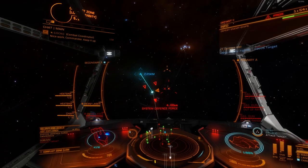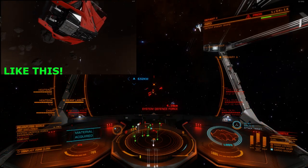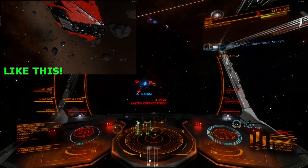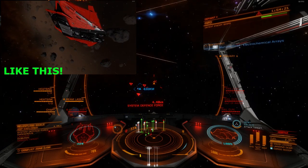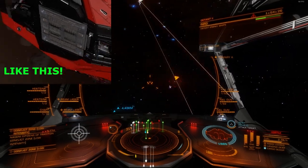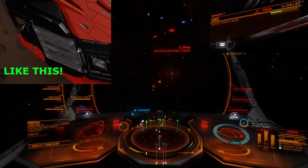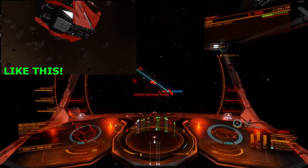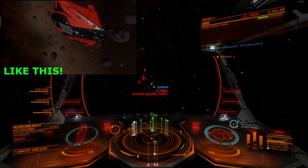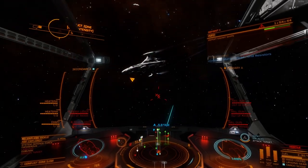In this next clip I've got to explain something. See that little white dot coming from behind me, touching my ship and then leaving again — you hear that little sound. That's a drone, it's called a limpet. It's a collector limpet. There are many different kinds of limpet. What it's doing is collecting materials from the space wreckage out there.